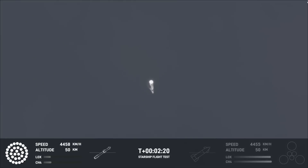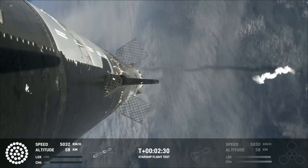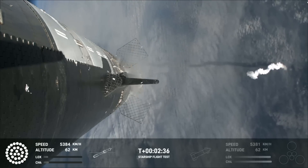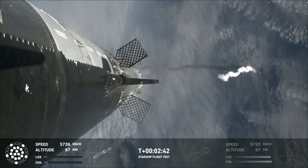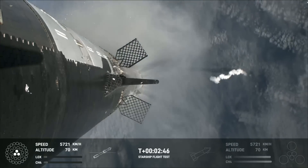Counting down now — coming up right around the three-minute mark on that hot staging maneuver. We'll see the booster engines start to shut down, all but three lights go out in the middle, and then we'll see the engines ignite on ship, pushing it away. That will start carrying the ship into space. The booster will start to do its flip and then move into the boost-back burn, setting it up before it eventually splashes down in the Gulf of Mexico.